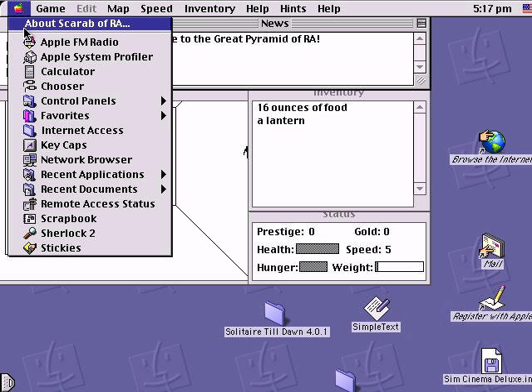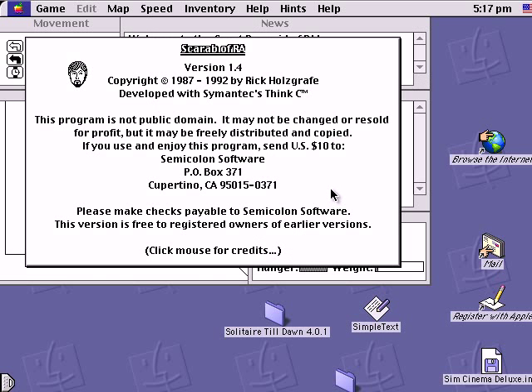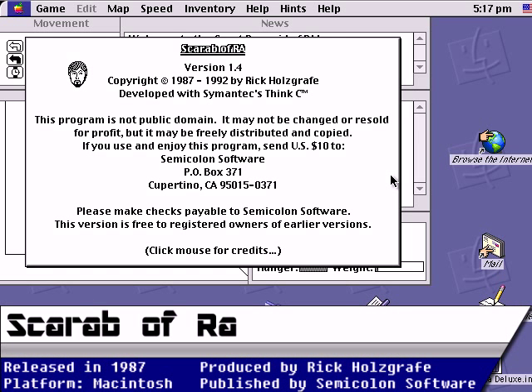Scarab of Ra is an ancient — I mean classic — Macintosh shareware title, which was written sometime in 1987 by Rick Holsgraff and released by Semicolon Software. Apologies to Rick for probably butchering his last name. Other than the about screen, there isn't anything I can find on the exact release date. I even looked on his personal blog and got nothing. Despite the fact that the game initially had to be passed around on BBSs, it later ended up being called a Macintosh shareware classic.